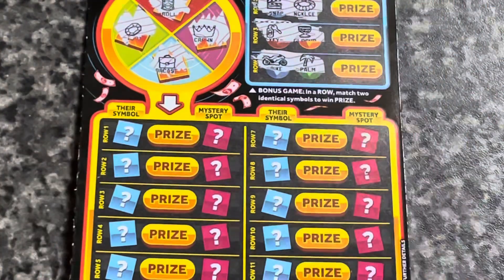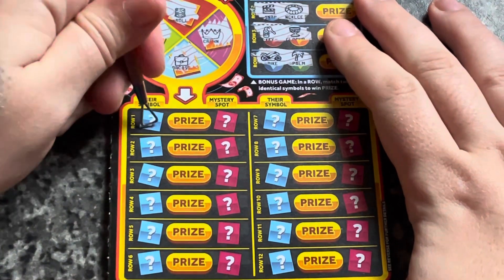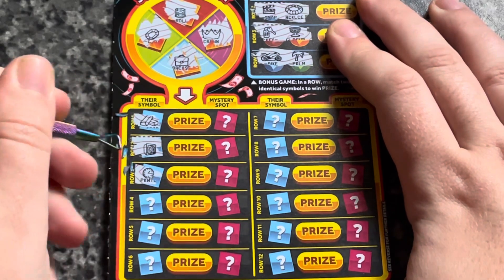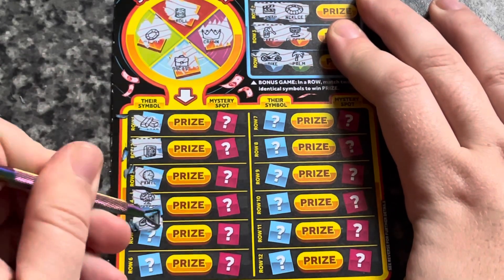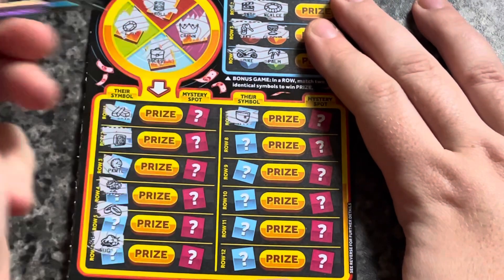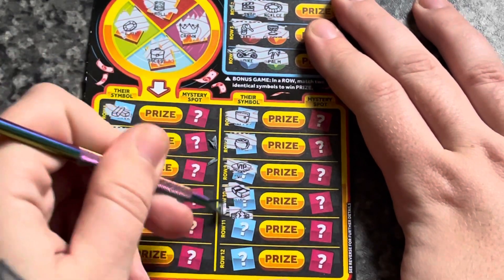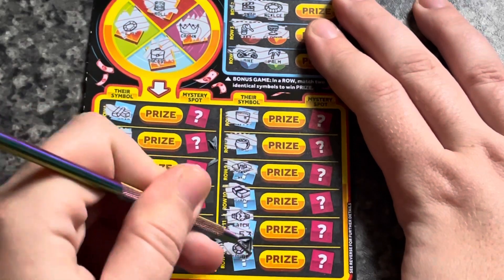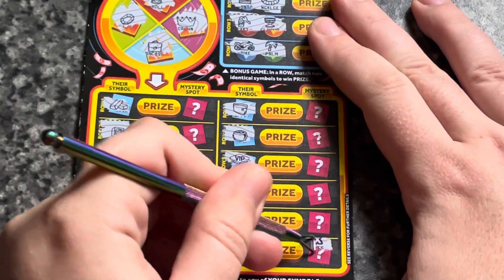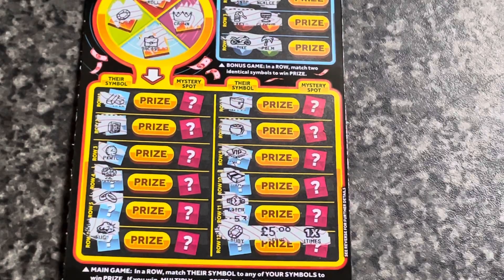Now we've just got to match. I've got to zoom this out so I can get the whole card in. So we're looking for a roll, a ruby, a crown, or a briefcase. We have a gold bar, a safe, a watch, a tree, rings, and a nugget. Nothing on the first side. A wallet, a pot of gold, a VIP, a wad, a watch, and a ruby. It's a win! First card, first win. We've got a ruby times one for a fiver.